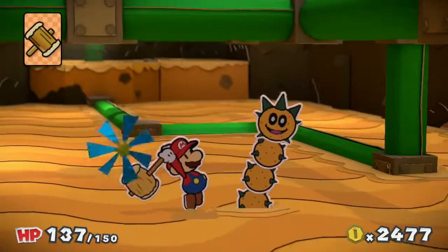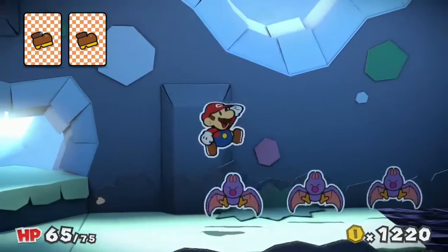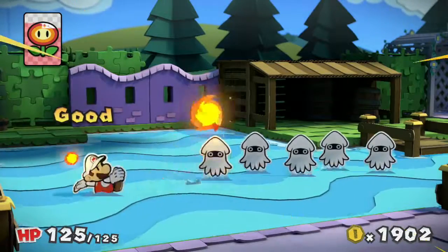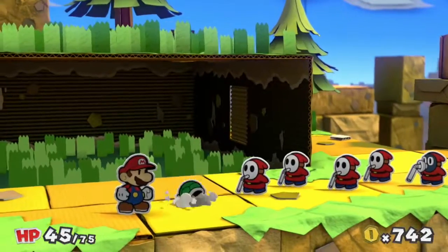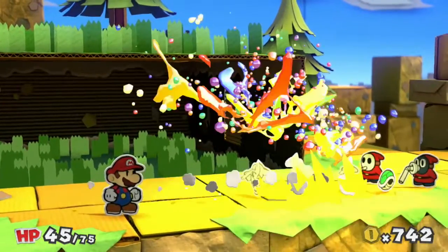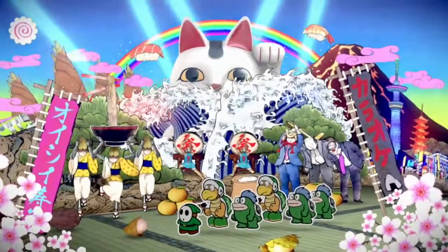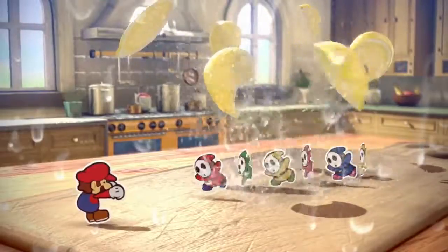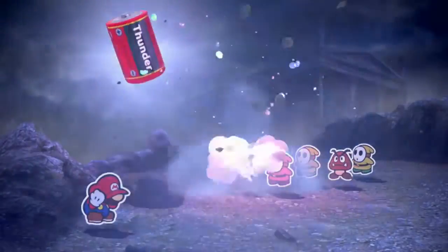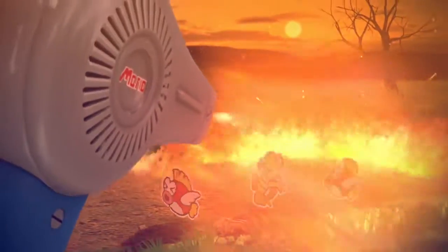Use hammer cards on spikes, jump cards on flying enemies, and fire flowers on enemies weak to fire. Consider your enemy carefully when choosing your cards. And then there are thing cards — super powerful attacks that do damage to all enemies on the screen. There are lots of thing cards to be found, and they can really give you the upper hand in battle.